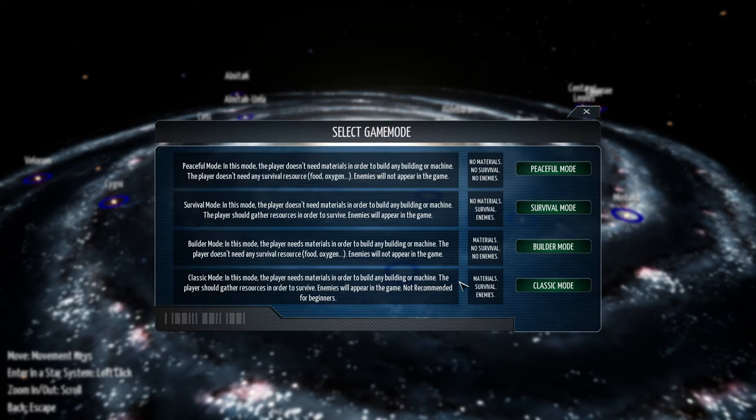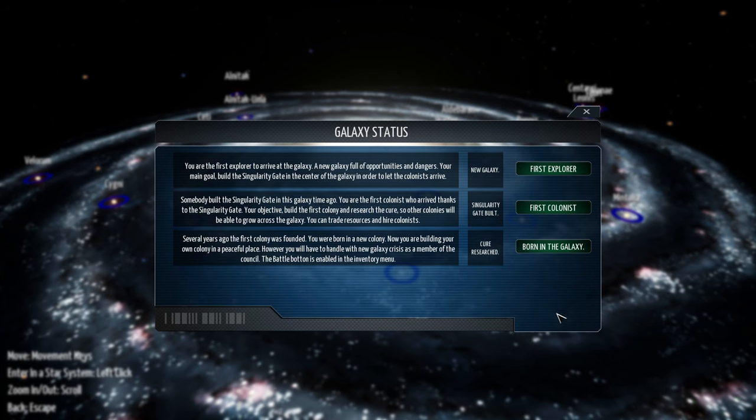I'm going to hit new. There's four different game modes we can choose from. You can pause if you want to read all of these. We're going to go with classic mode — that's like all the functionality. And then we've got galaxy status. These strike me as like chapters. I'm just going to go ahead and select the first one: First Explorer.